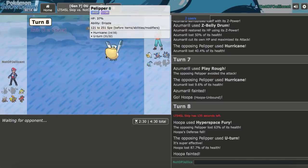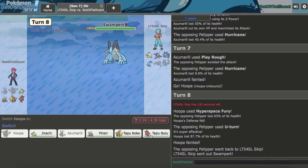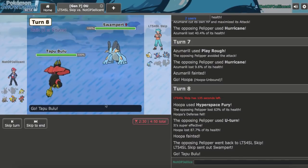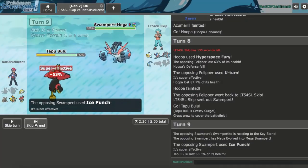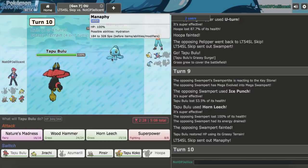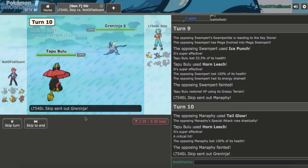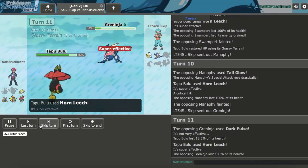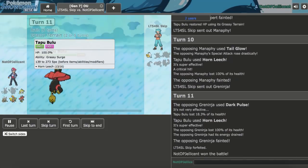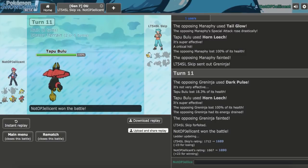He only has his terrain core left, which is pretty good for me. I can try to Z-Belly Drum here — he's probably faster than me. Maybe not, let's try it. He goes for Hurricane which is not a big deal — now I go for Play Rough and unfortunately miss. Not sure if I would have knocked him out anyway. Let's go Hoopa and go for Hyperspace Fury. He might knock me out with U-Turn. Had I hit that Play Rough, we probably won on the spot with Azu, which is pretty unfortunate. After the rain goes down we'll be fine. He goes for U-Turn again — nothing I can do about that.